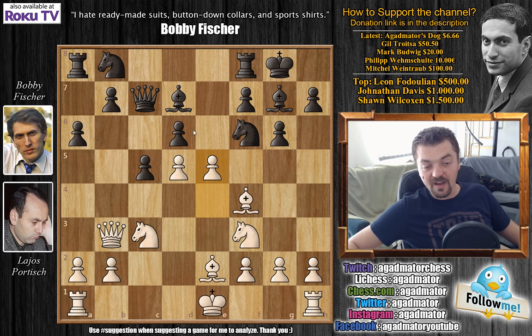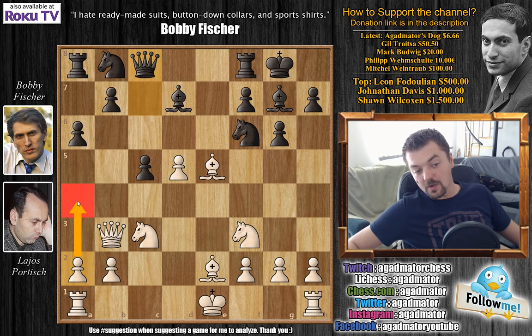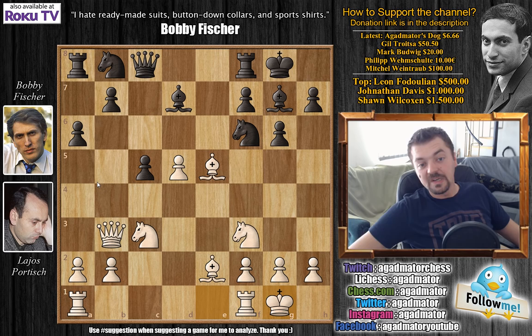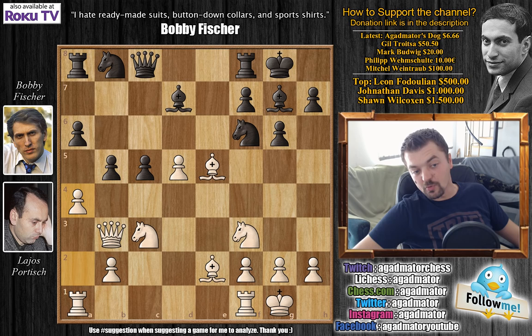d captures on e5, bishop captures on e5, attacking the queen. You do have to move the queen — queen to c8 is played — and here Portisch castles. You could think maybe you want to go a4 here to prevent Fischer from playing b5, but there's no reason to do it just yet. So instead Portisch castles, and now Fischer goes bishop to g4. If Fischer did try to push b5, Portisch can simply counter it with a4, and it's actually Portisch who is much more developed.